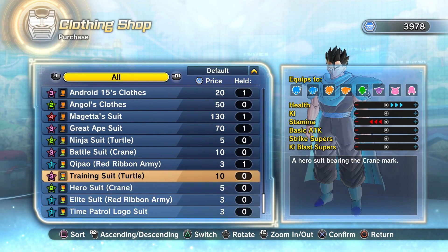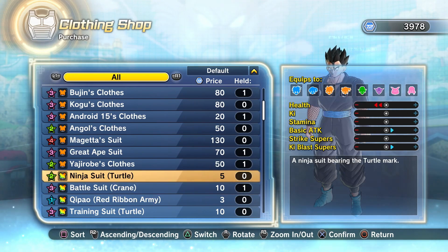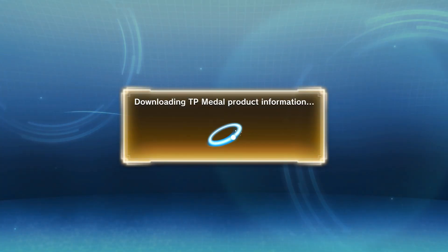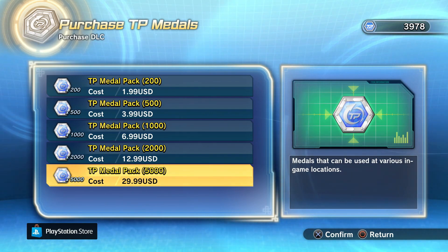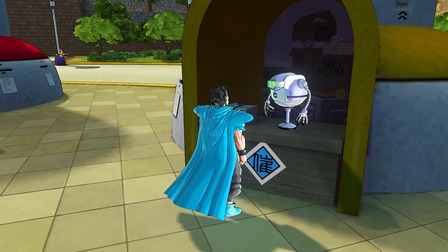I was honestly considering making a rant video because 30,000 TP medals for just one piece of clothing is ridiculous. There's not even another piece of clothing in this whole game that costs a thousand TP medals. If you look at the buy DLC section, 5,000 TP medals cost 30 dollars, so to get to 30,000 you'd have to multiply that by six — essentially a costume that costs 180 dollars in terms of TP medals. Obviously I don't recommend doing that, but that would be the cost if you just bought the TP medals to reach 30k for that outfit, which makes absolutely no sense.